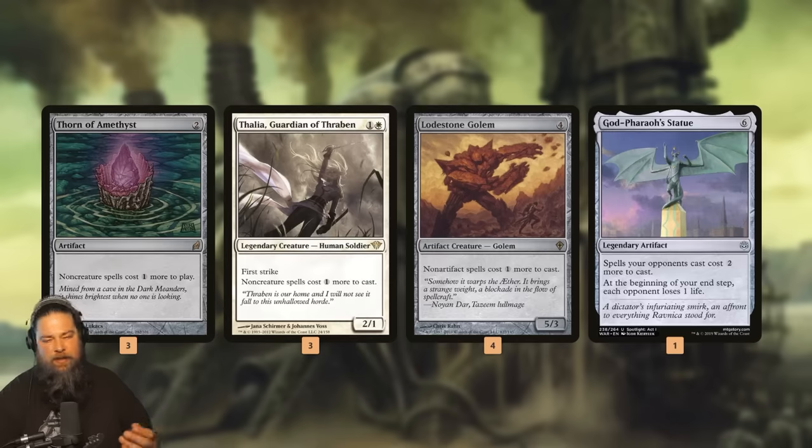Any one of these is fine, especially in the right matchup. But in our deck, our hope is to get two or three or four of these pieces on the battlefield together, which is going to make a single spell cost like four or five more mana, which hopefully will make it essentially impossible for our opponent to function.